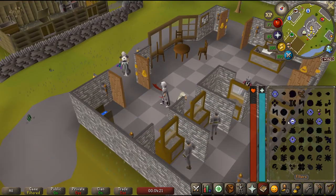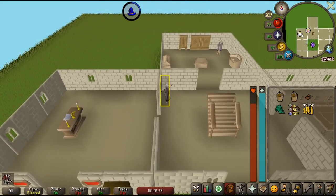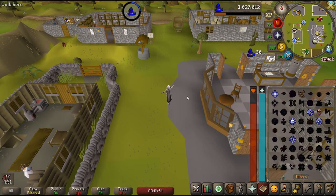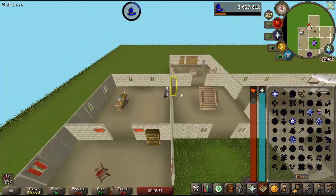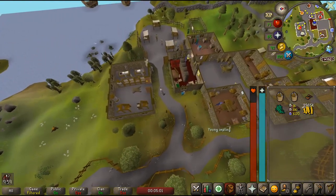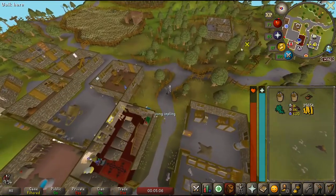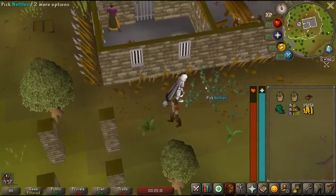The first thing I'm gonna do is get some nettles, which are in Draynor Village. Wait, is it Draynor Village or Port Sarim? I went back to Edgeville - I was about to do it again. Meanwhile in Draynor Village jail - where the heck is that? Over here? Are there nettles over here? There are! Holy cow, I didn't know that. I thought they were just in like Varrock, to be honest.